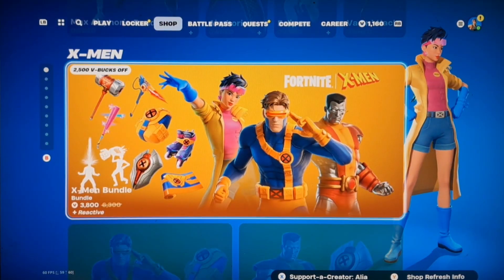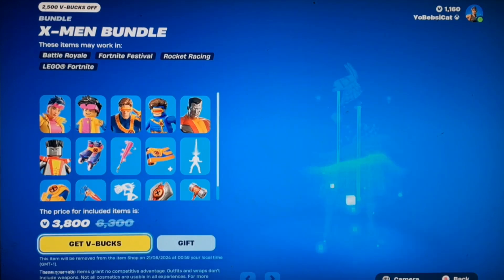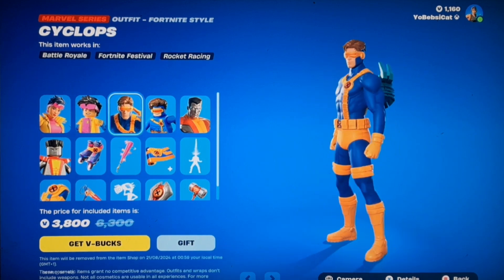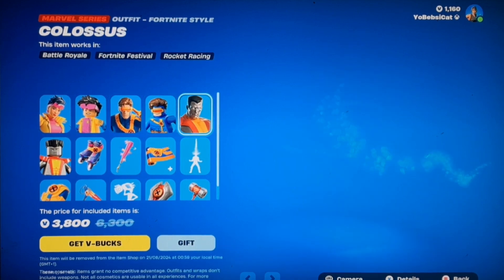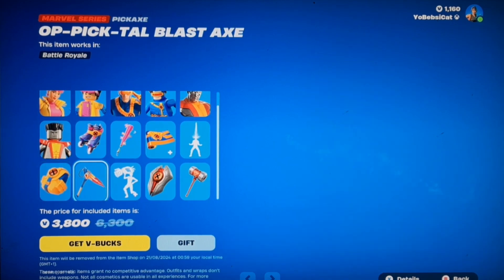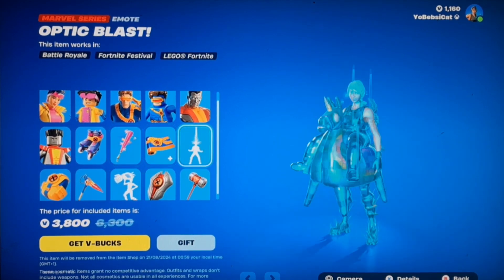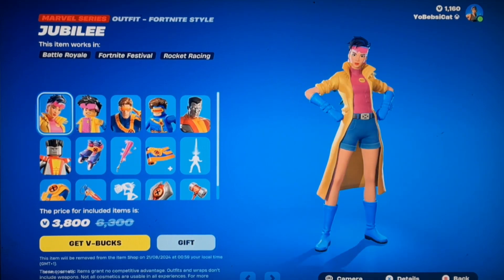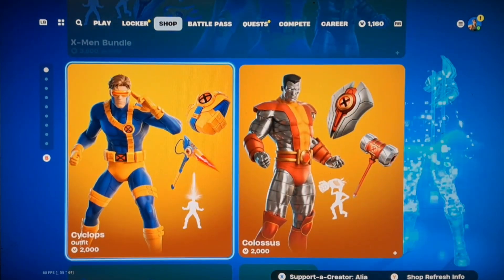Yo let's go, we've got the X-Men bundle finally! We've been waiting for this to come out for years. So we have Jubilee, Cyclops which we've been waiting for a while, and Colossus. We've been waiting for these skins to come out for a while actually — it was in the leaks but we never had it for a while. But yeah we've got it now. Unfortunately I don't have the money for it though, so that's a real shame.